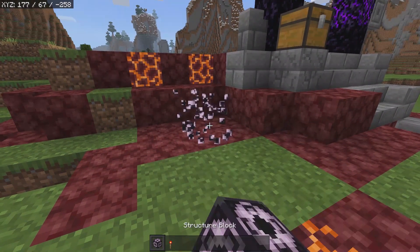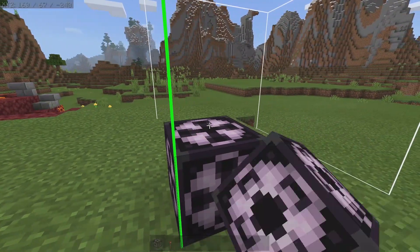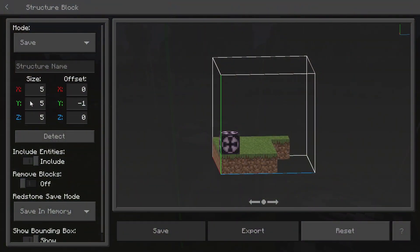Corner mode is going to be a very useful thing. The one thing I've always hated — if I ended up placing the structure block, I would have to go ahead and fill in the sizes and then the offsets, and it was just a big old annoyance.